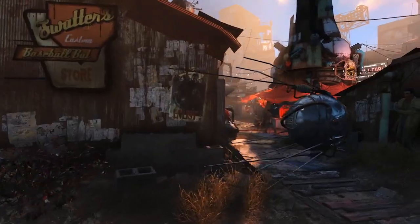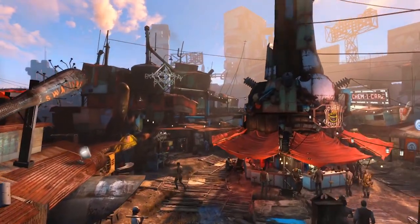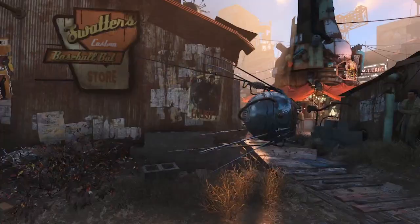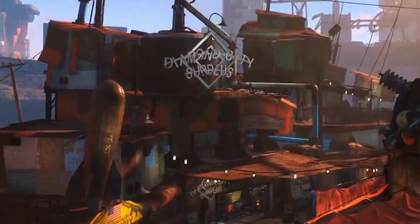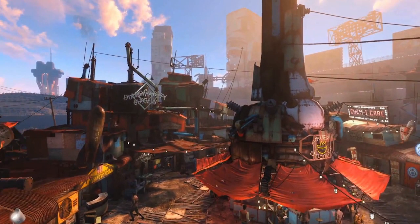We also get a look at Fenway Park Baseball Stadium, once the home of the Boston Red Sox, now a baseball-themed shanty town called Diamond City that includes a custom baseball bat shop, a general store, a drug store, and a noodle stand, because everyone eventually gets sick of sugar bombs.